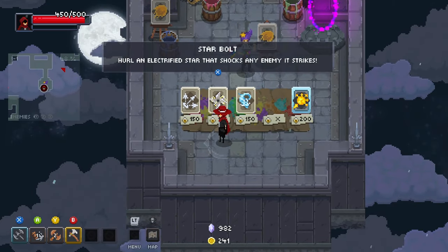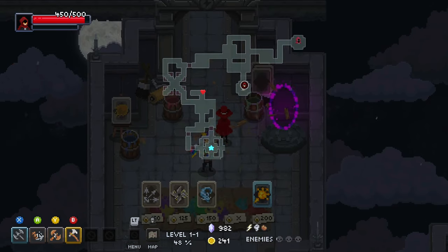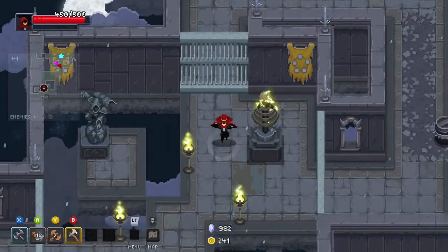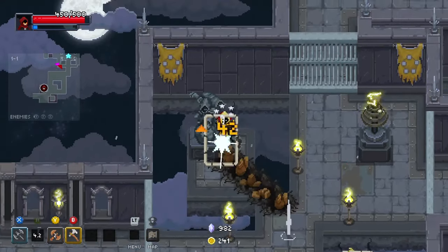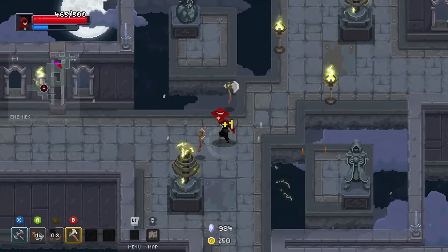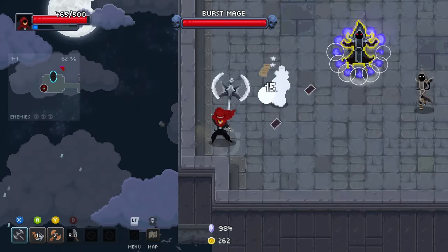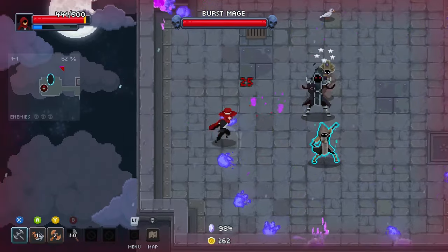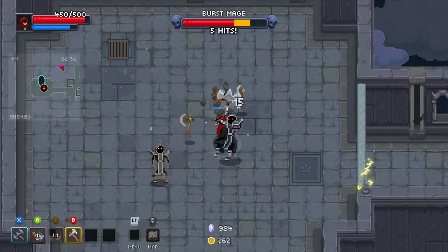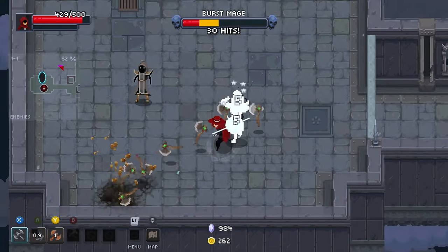There's an electrified star but it's a shuriken, not an axe, so we're not taking it. I do actually like the spell — again, like most of the spells it looks cool — but it doesn't fit in here. All right, let's keep throwing.